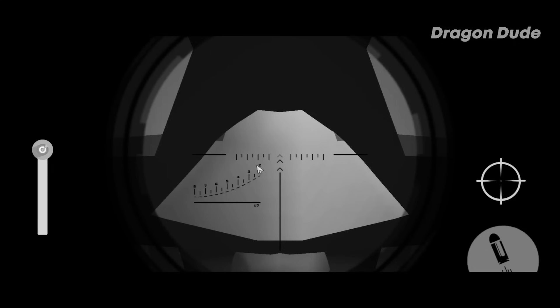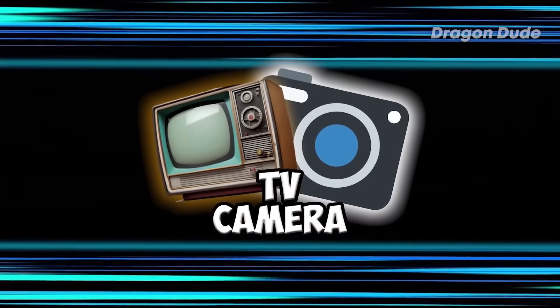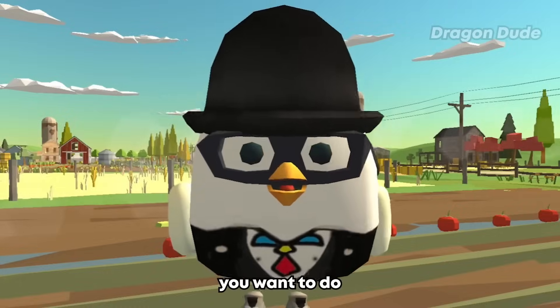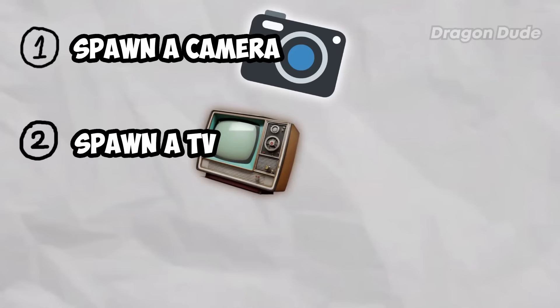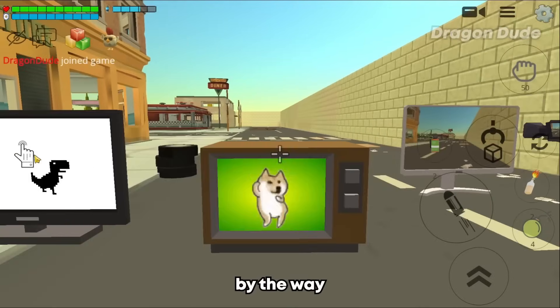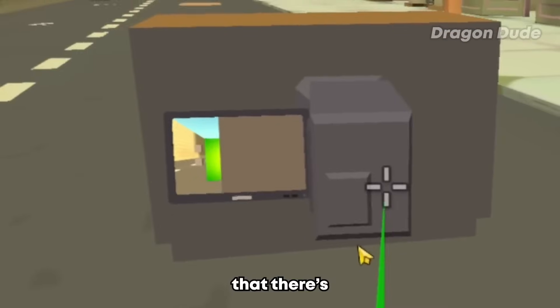Next up we have a similar trick — I call this one the TV camera trick. That name reminds me of TV Man and Camera Man from Skibidi Toilet. This is also a useless trick but it could make a lot of people confused. The first thing you want to do is spawn a camera, then spawn anything that has an animation, like a TV. Take the camera and put it slightly into the back of the TV.